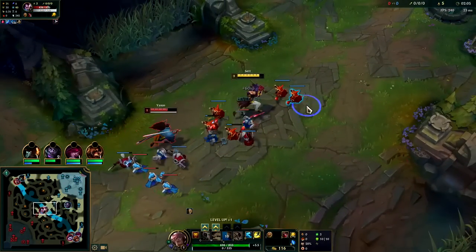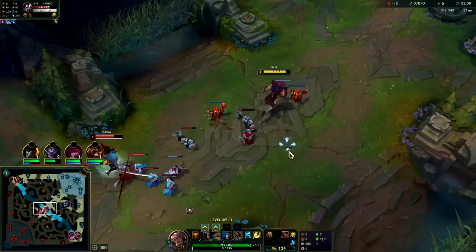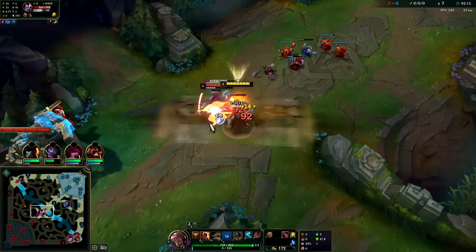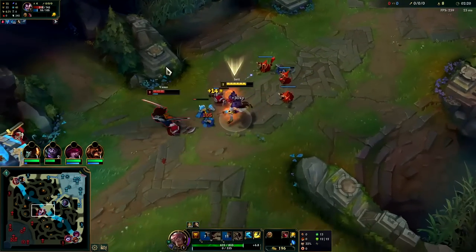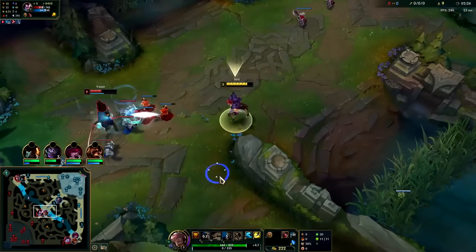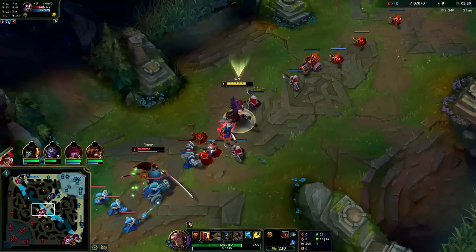Since we get them against the minions there, you get a nice big trade. You can get your Q or W at level two — it just depends on the matchup. Against Yasuo I think I'd rather have my Q. It's a good auto-reset. I don't think he took very good runes for this matchup.